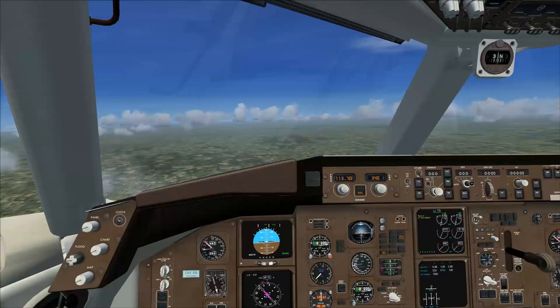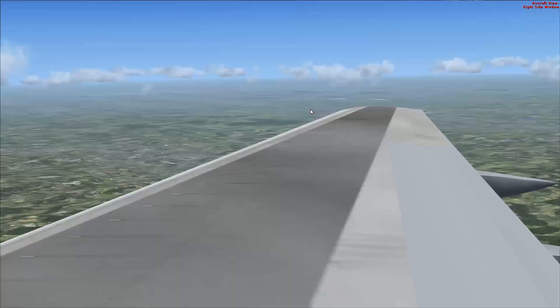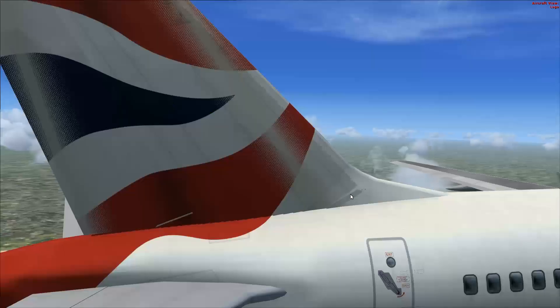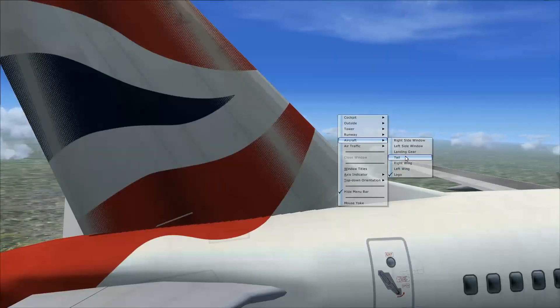You usually have to pay for it. Can we look at other views? Left side, landing gear — ooh, that's always a fun view. Logo view — oh look, logo view.